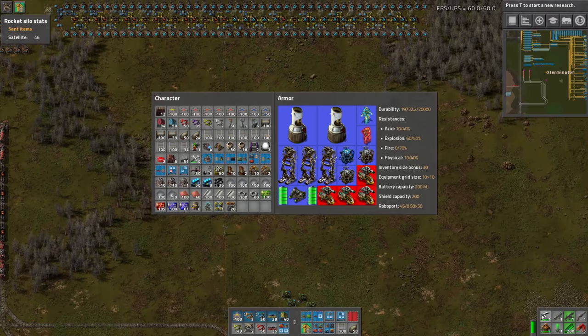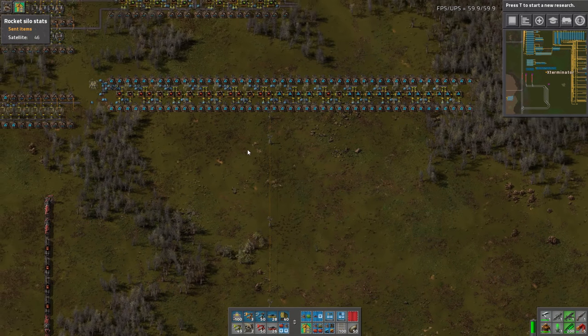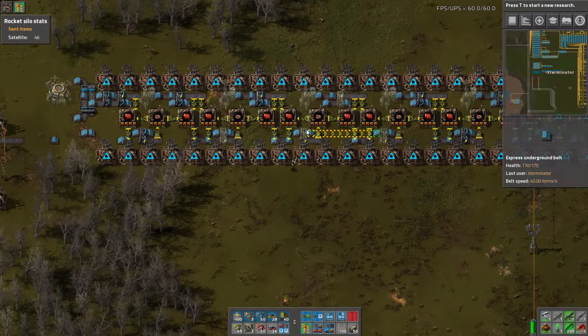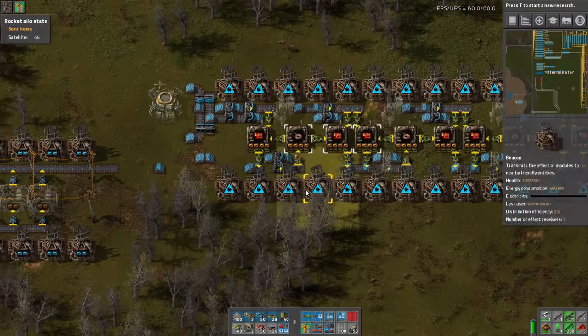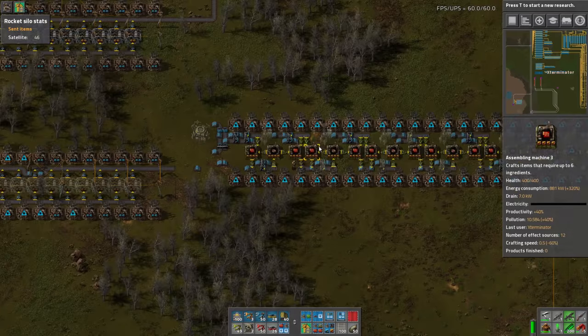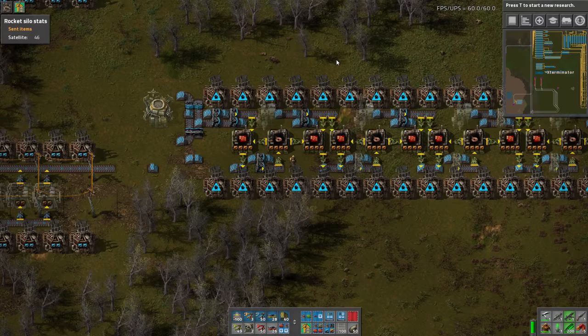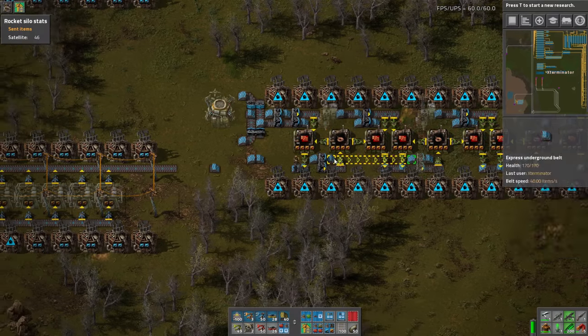I'm going to take my bots out because I don't want them stealing my speed modules. This is a build that Mojo gave me — I was having some trouble figuring it out because I was trying to do perfect ratios, which is like one cable to eight red circuit machines when they're moduled. Without modules it's one to six, but with modules it's about one to eight, and I was trying to do that but it just wasn't working because you would have had to belt the cable. Mojo just said 'screw ratios' and did this, and I mean, Mojo has done one of the biggest belt bases out there.